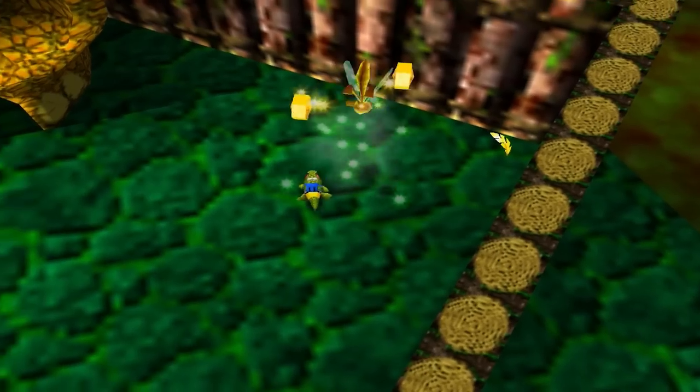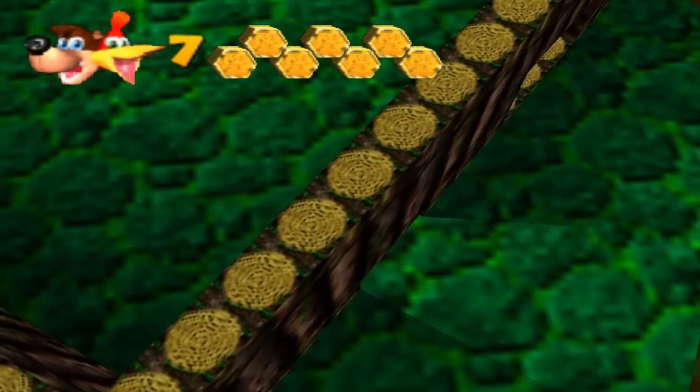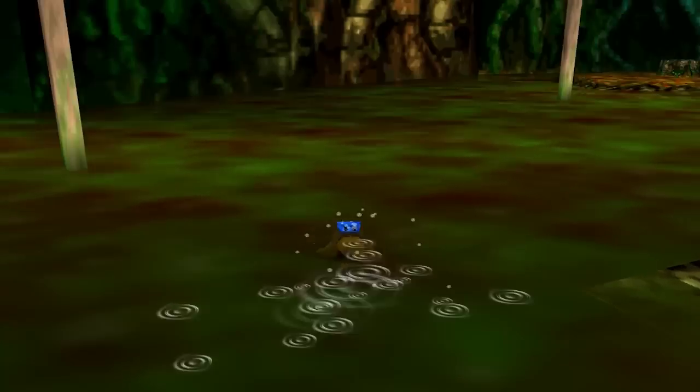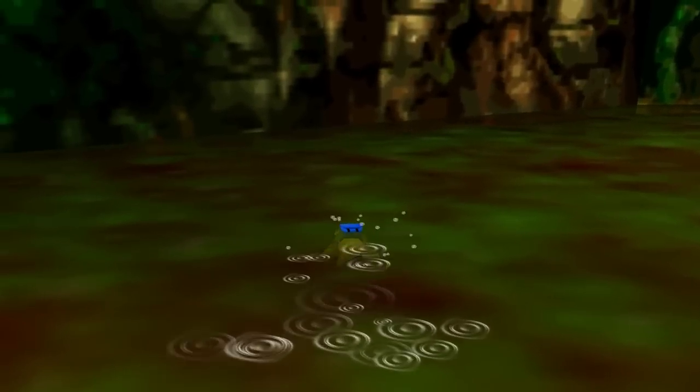Now I think if we kill these enemies as the crocodile, we get two health instead of one, which is quite useful. And as you can see, you can walk fine in the swamp — there's no damage to be done.